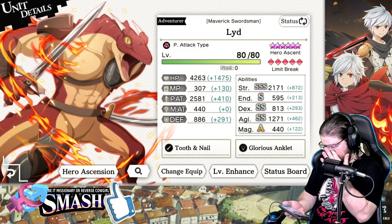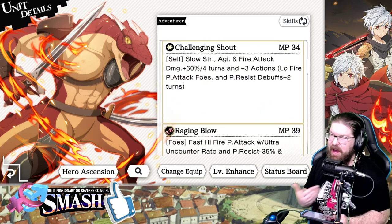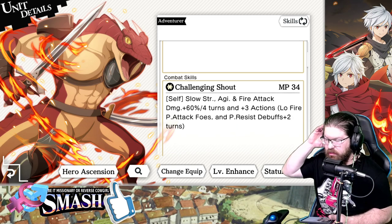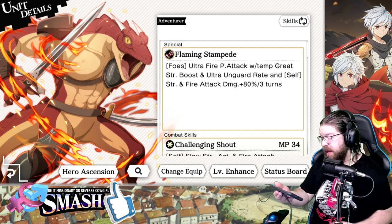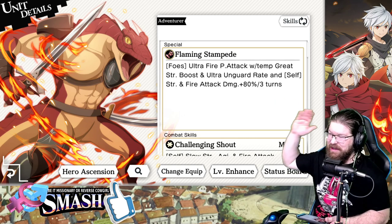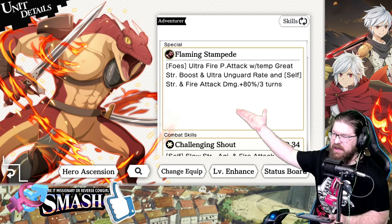Lead, on the other hand, I think is integral to this team. Lead is very good — he hits really hard, he's an absolute unit. He's got an extra attack, which honestly I didn't use in most of my runs just to speedrun things. But if you get his extra attack off, remember to rebuff — he's going to do really awesome damage. The main thing is his SA: it's an ultra-fire physical attack with a temporary great strength boost, ultra guard rate, and self-strength and fire attack damage plus 80%. We're going to use that as the number one DPS SA on AOE fights, because he's going to get a crazy huge buff.